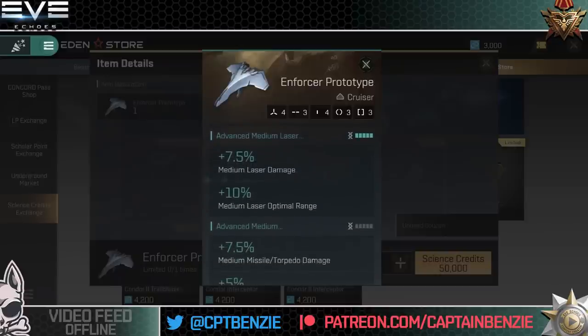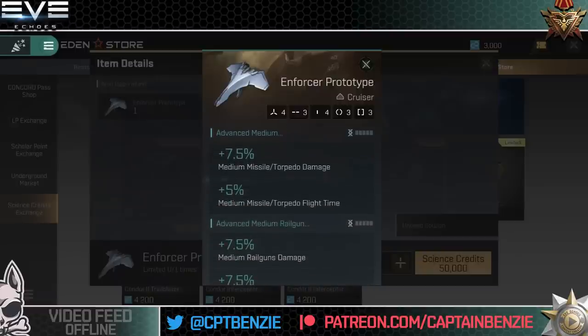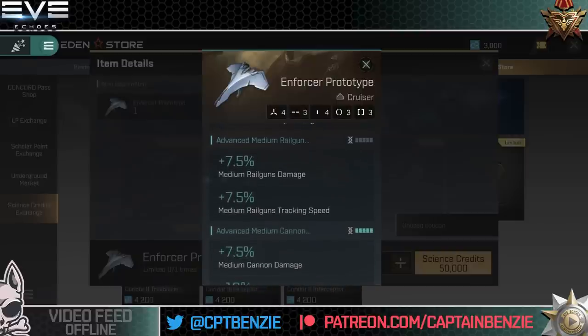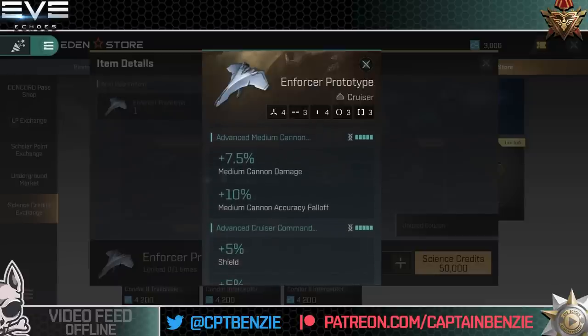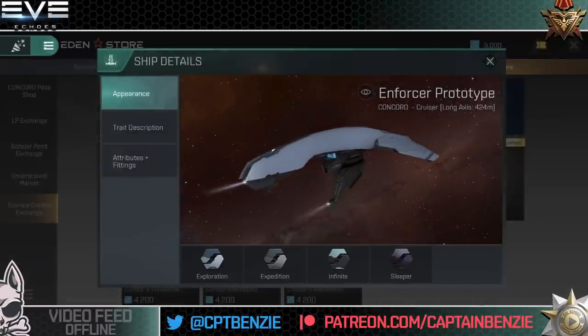It gets bonuses from advanced micro warp drive giving a reduction to signature radius penalty and +10% warp speed — 50% faster warping. Advanced electronic warfare gives additional webbifier optimal range and a reduction to signature radius. Weapon skill bonuses include 7.5% medium laser damage and 10% optimal range for advanced medium lasers; 37.5% missile damage and 25% flight time for missiles; 37.5% railgun damage and tracking speed; 37.5% cannon damage and 50% cannon accuracy falloff for autocannons. Advanced cruiser command adds 25% to both shield and armor.